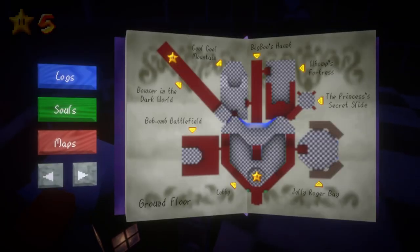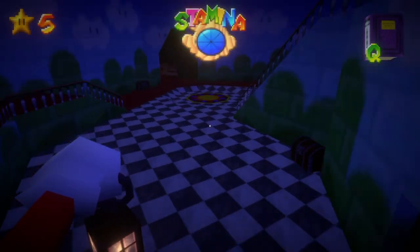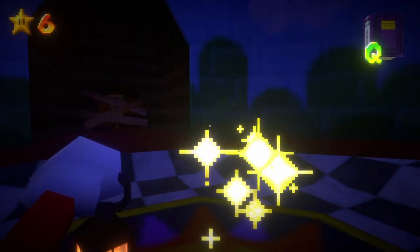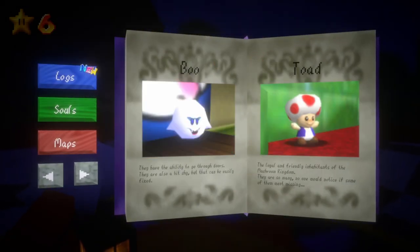There's apparently a slide somewhere. Yeah, the Princess's Secret Slide — I've been to everywhere else except Bowser in the Dark World. But wait, if each star is something... that may not just pass as the soul. Oh — Toad! 'Toad — the loyal and friendly inhabitants of the Mushroom Kingdom. There were so many, no one would notice if some of them went missing.'